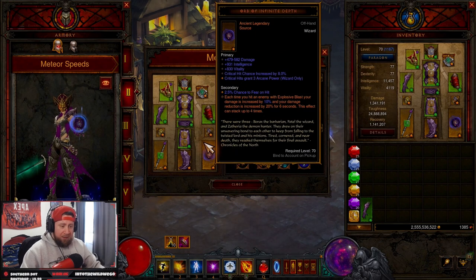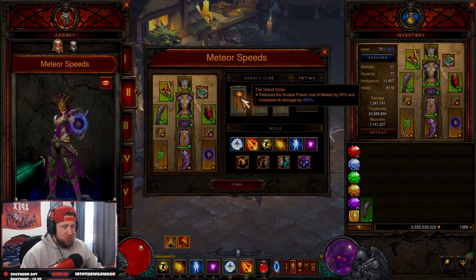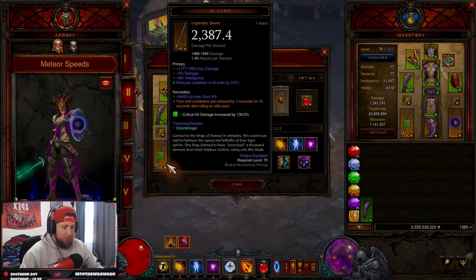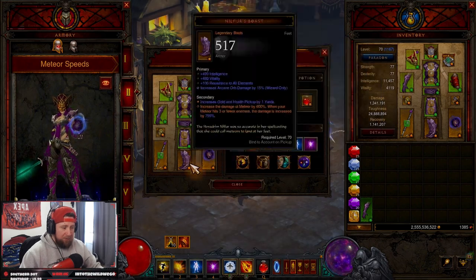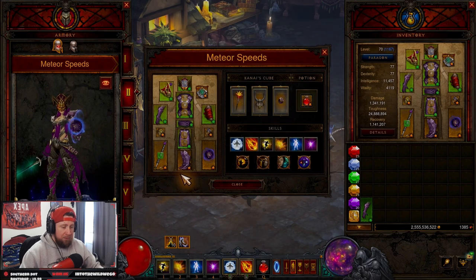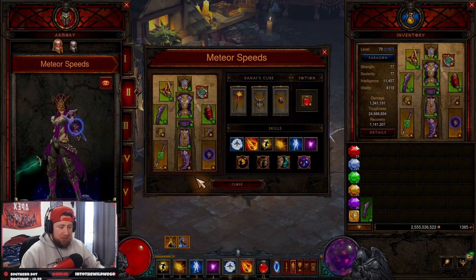The build is very, very strong. Here's where the changes lie: originally I was running Grand Vizier and then Smoldering Core, and I've seen these two variants popping around a lot. From my T16 video I even tried Cosmic Strand just to have more teleport, but I found that even with the cooldown it didn't really help to have Aether Walker in that slot. I tried Aether Walker and Cosmic Strand as my main two but I just didn't feel the damage.